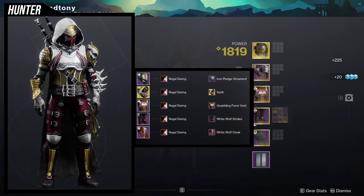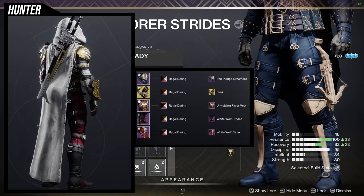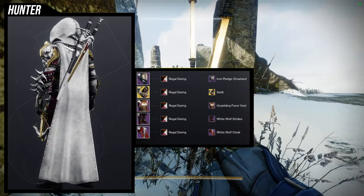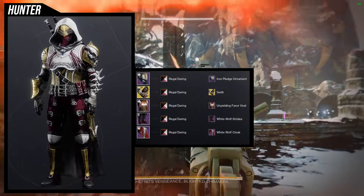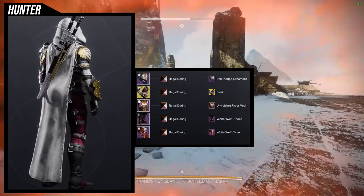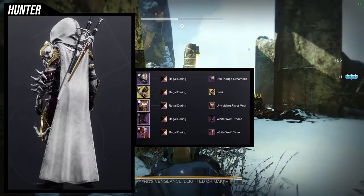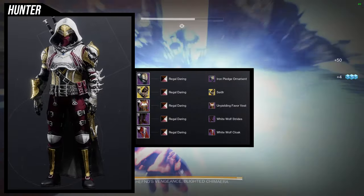To start off, we're going to be looking at the helmet, and I love the helmet. The helmet is one of my favorite pieces from this whole set, aside from the cloak because the cloak is also really, really cool. The Iron Pledge ornament is for the helmet. As for the arms, we're going to be using the Young Ahamkara Spine with the — I don't know how to say that word — but it's the Viking ornament, which looks really cool.